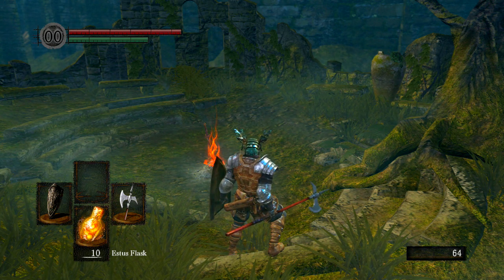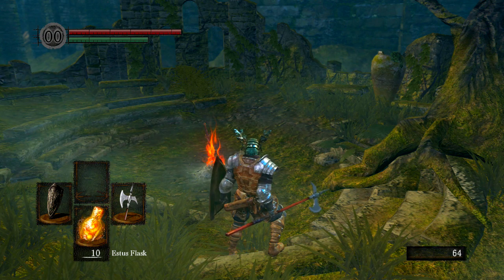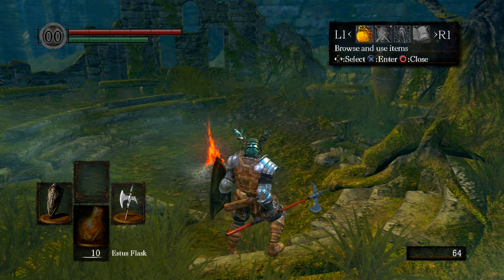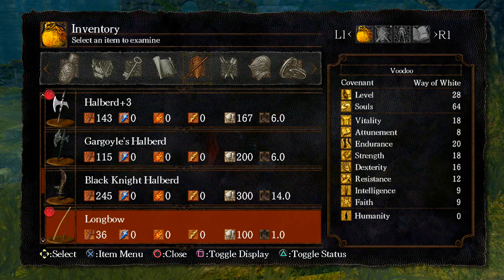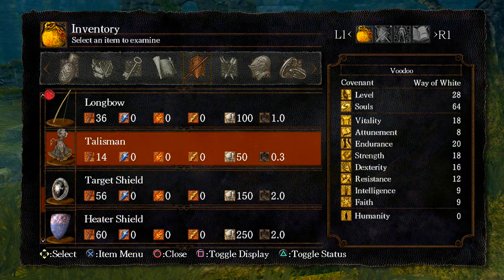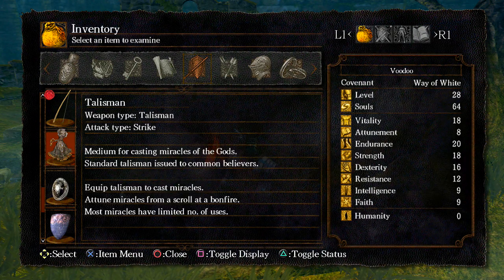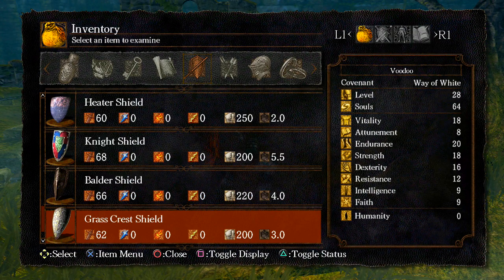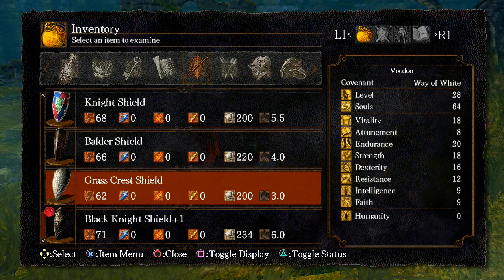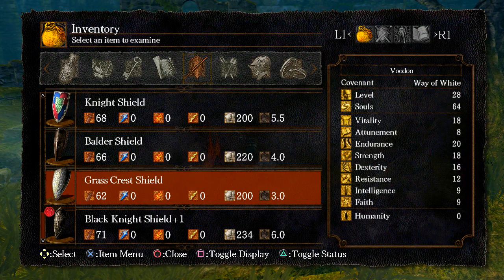Unfortunately I can get cursed down there. He also told me that the shield I picked up in Darkroot — the Grass Crest Shield — is really good because it apparently regens stamina. It slightly speeds up stamina recovery, and he said this is one of the best shields you can get.